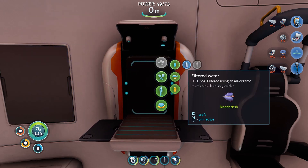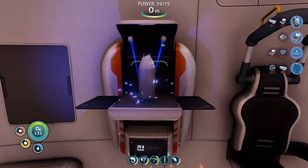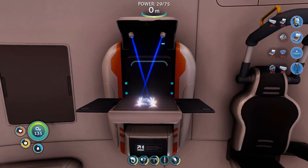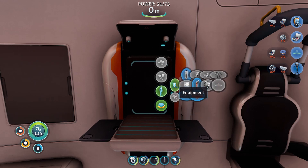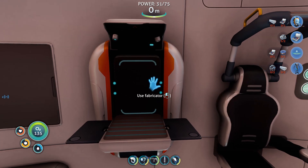Can I tell it to make more than one? That'd be nice. Filtered water. Equipment — so I still need one more fiber mesh, and then I need one more silver so I can make this rebreather.